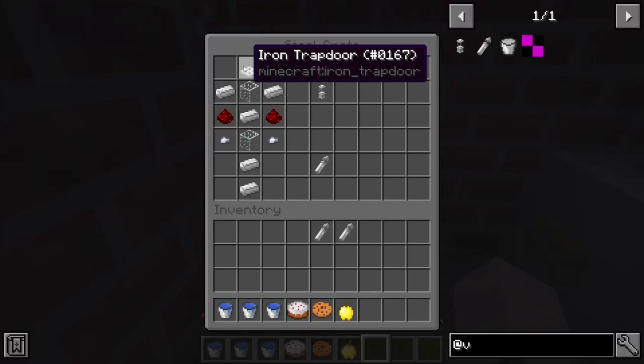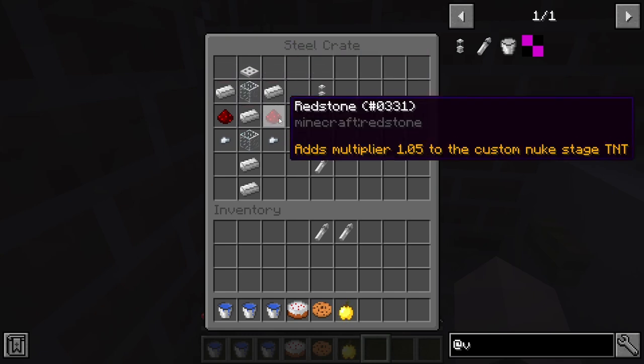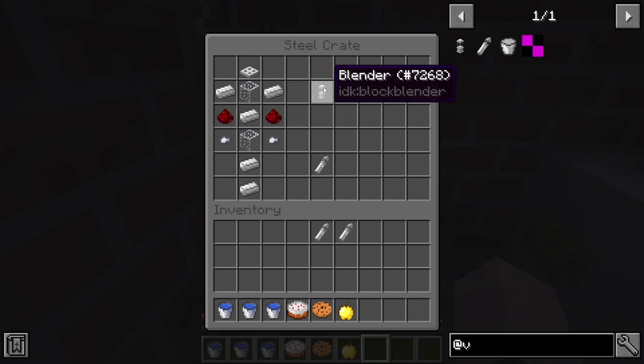This is how we make the blender: iron trapdoor on the top, a bucket-like configuration here, redstone on this side, redstone on this side, glass in the middle — and that's how you make a blender.